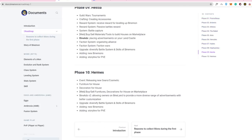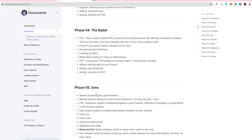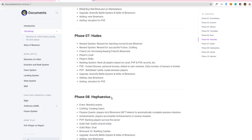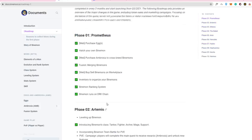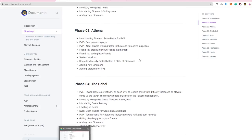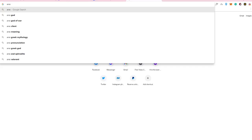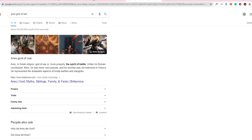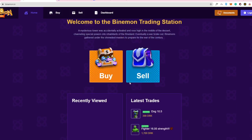They have multiple phases planned with names like Athena, Babel, Ares, Hercules, Hades, Hephaestus, Hesha, and Hermes — labels drawn from Greek mythology. For example, Ares is the Greek god of war. This is a pretty good team or champion naming system overall.